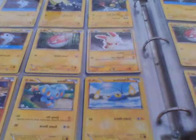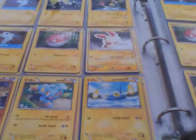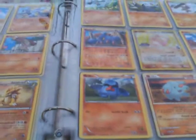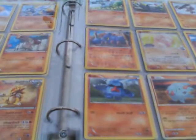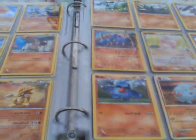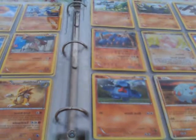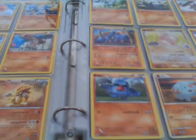Now we're going to start the Fighting types. I have a Cubone, which is my first fighting-type Pokemon. I have a Geodude, a Drilbur, a Riolu, a Diglett, an Exeggcute, a Bulldoze, a Solrock, a Phantump, and a Nosepass.